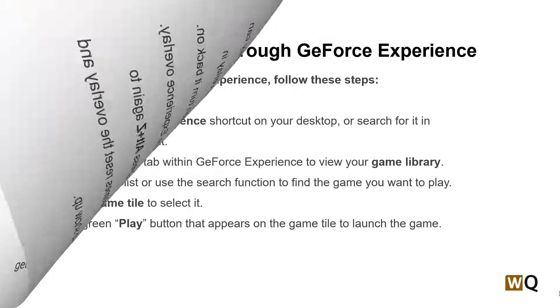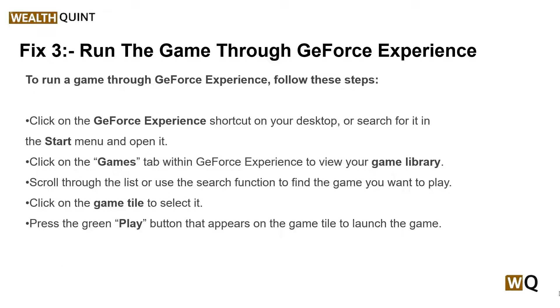Solution 3: Run the game through GeForce Experience. Try launching the game through GeForce Experience rather than directly or through another game launcher. This can sometimes enable the FPS counter to appear. To run a game through GeForce Experience, you can follow the on-screen instructions.